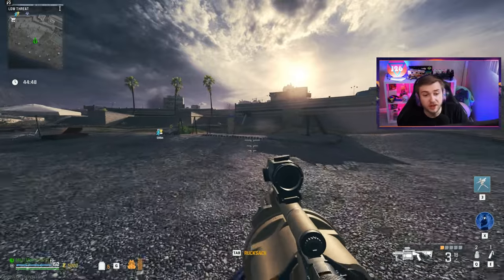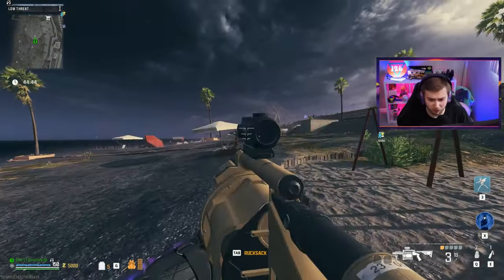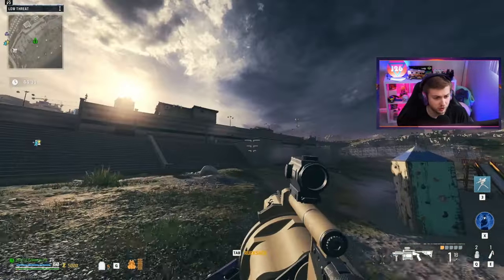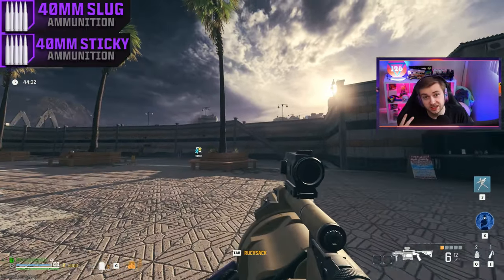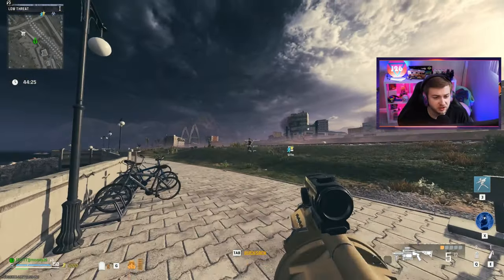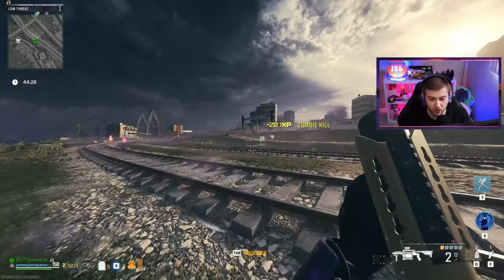After that unlocking fiasco, we can finally test the Jack Thumper. It doesn't actually look like it has the aftermarket part visually in game, but it does say I have an attachment at the bottom and it sounds different when I shoot it. After unlocking, I found out the three ammo types are slug, sticky, and drill charge. I really hope this is just a visual bug.